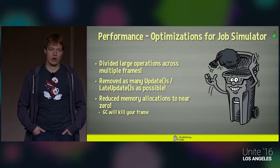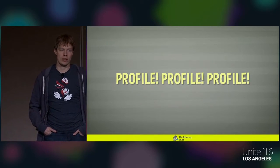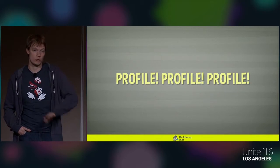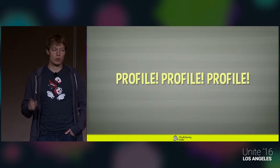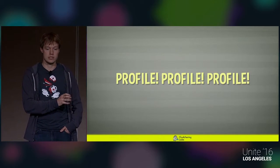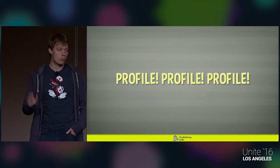Reduce your memory allocations to as close to zero as possible. If your garbage collector kicks in often, it will kill your frame rate because you'll miss a frame every time it does. And lastly: profile, profile, profile. This is literally the only way you'll know what's going on behind the scenes. I've seen too many people assume a certain part is the heavy part and go optimize something running on another thread that isn't actually important. Use the profiler — and be careful, because profiling on PC doesn't paint the full picture. Profile on the actual PlayStation hardware, because some things that take a fraction of a millisecond on PC might take a couple of milliseconds due to the different architecture on PlayStation, and vice versa.